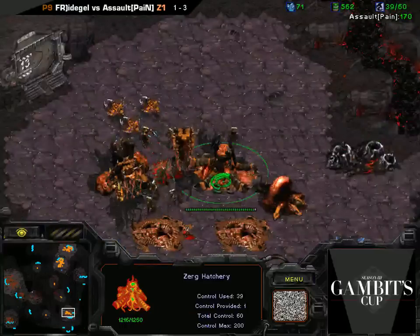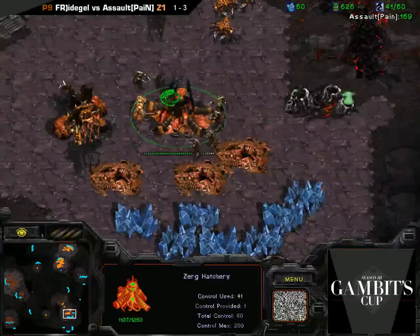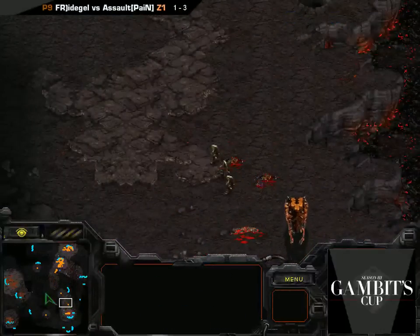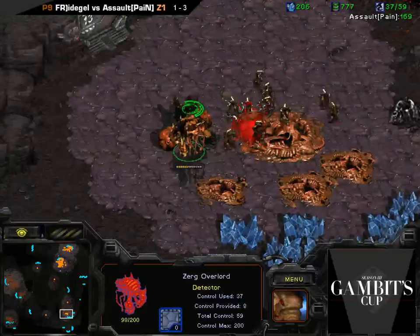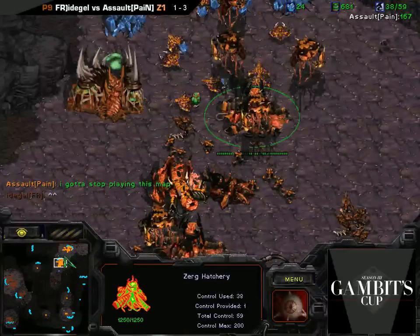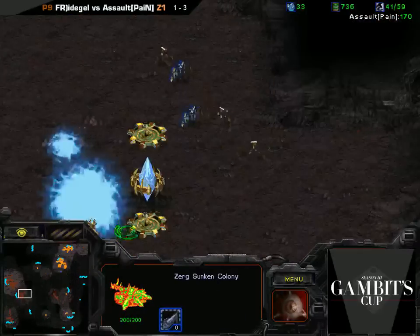Some emergency Hydra reinforcements are coming, but I don't see how they're going to defend. He should just pull them back - there's no way to defend this base. If he sends the Hydras down now, he's just sacrificing them for no real purpose. A counterattack might even have been better - if he sent them as a counterattack, he could at least deny the Protoss' natural right now. Assault seems to be amused by all of this. Gotta stop playing this map - blame the map, that's good. Standard build. Lose the game, blame the map.